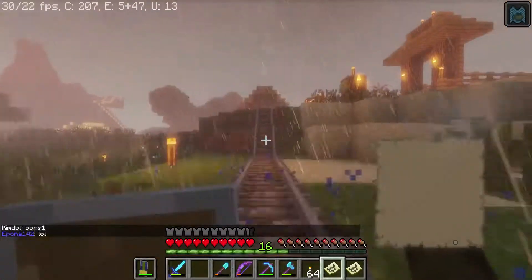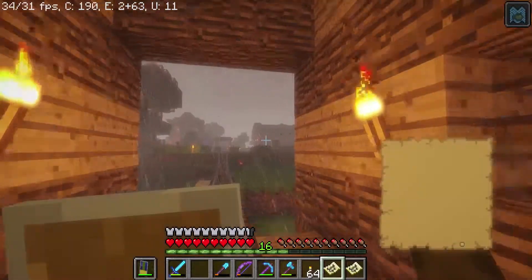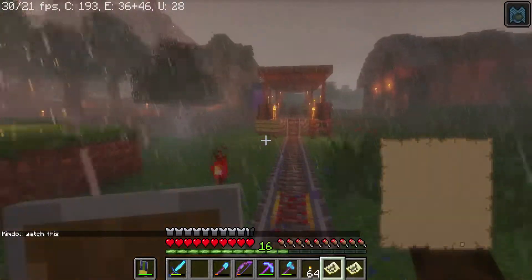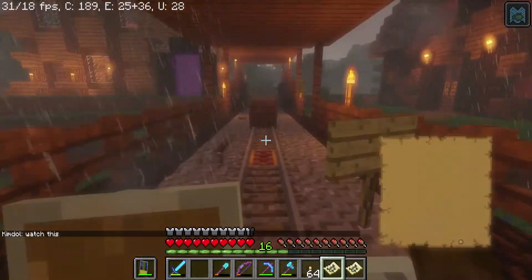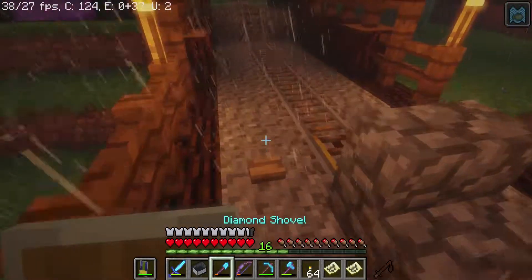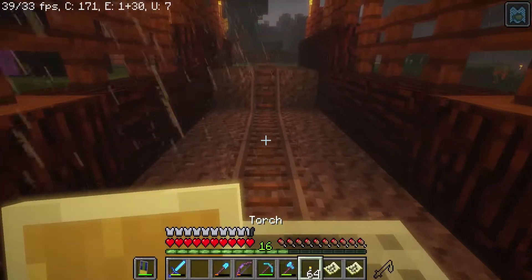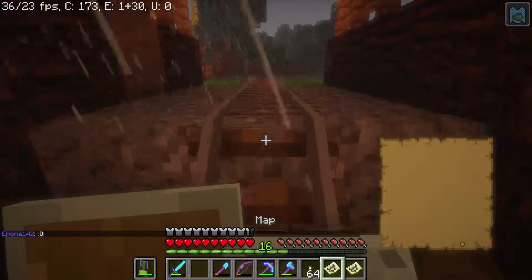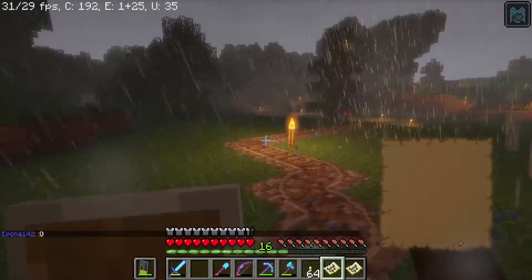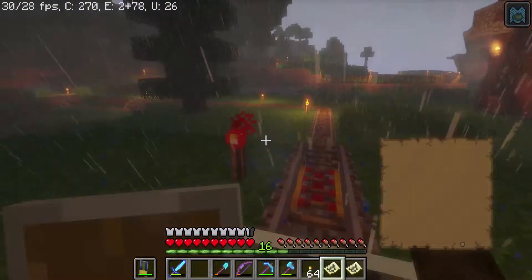I don't know if you guys saw that over there — the new station is in that little building where the other tracks were going into. If you didn't know, we have plans to make the railroad three tracks wide, which is quite the endeavor, but I think we can do it. Look at the rain — it's coming in sideways. This is so cool.